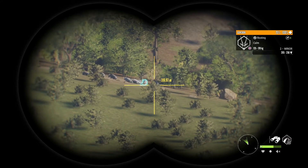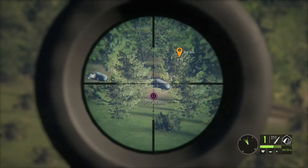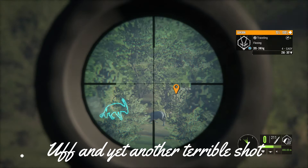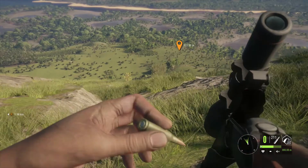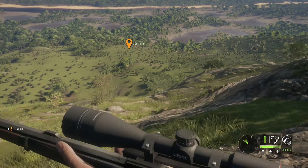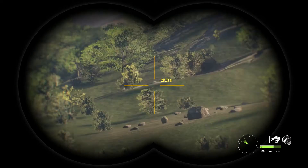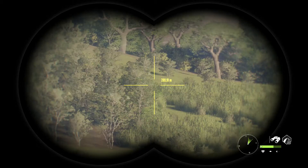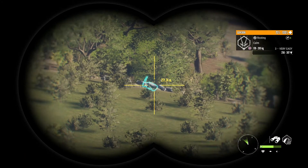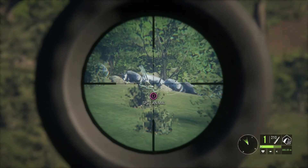Lastly, don't waste your money on weapons you won't use. For example, don't waste money on the 338 or the 470, because they're just for weapon classes 7, 8, 9 or exclusively for class 9 — and realistically, how often are you going to be hunting water buffalo or cape buffalo? It's much more effective to use something like the 7 millimeter, which goes from weapon class 4 all the way up to class 9. Also, don't waste money on clothes or backpacks — backpacks just create unnecessary noise, and you can manage your loadout of three guns within the 20 kilogram weight capacity.